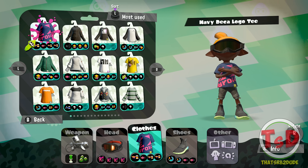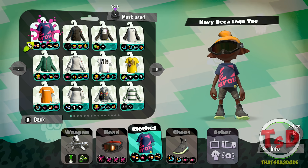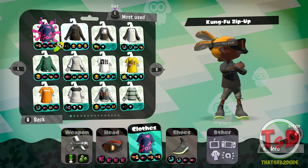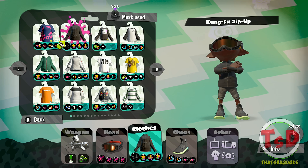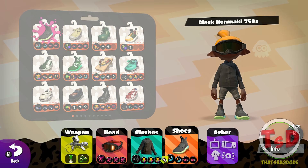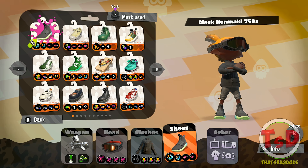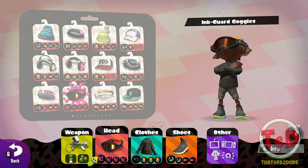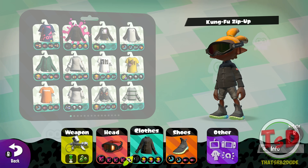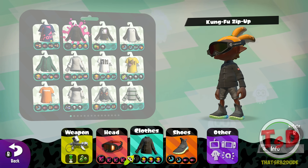Five-hit kill, terrible RNG, and the range is very, very bad. So it's going to be interesting how we go with this. I'm actually going to use Ninja Squid so that if I try to swim up towards people, it's not going to be too much of a problem. I'm also going to use a little bit of special charge. This is basically the build I'm going to run. Who cares, really?